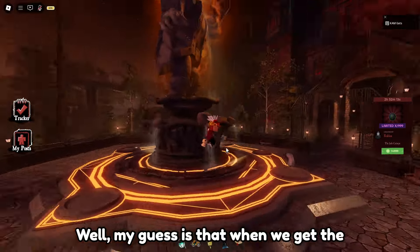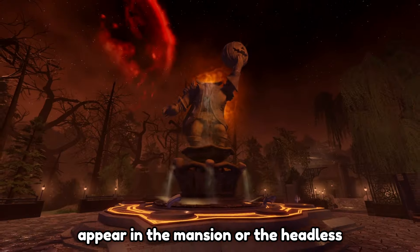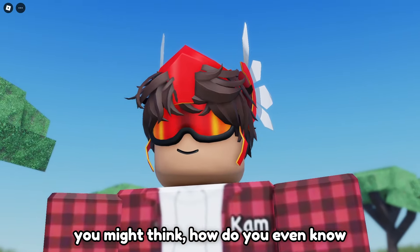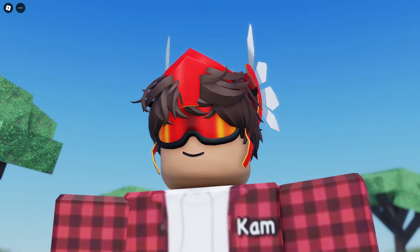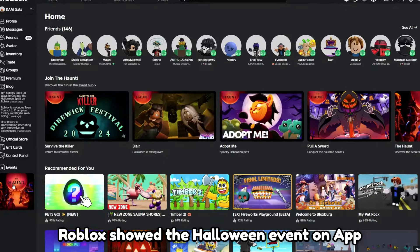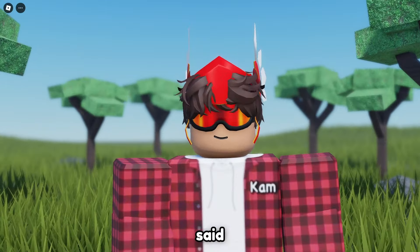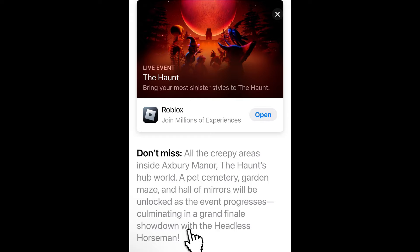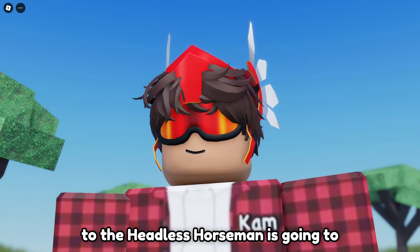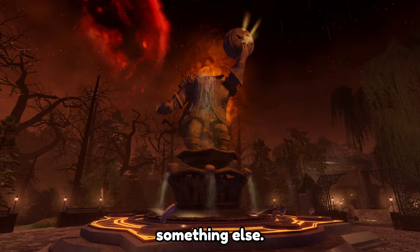My guess is that when we get the last skull fragment, something will appear in the mansion or the Headless statue will open up or something like that. But you might think, how do you even know that there is going to be a boss fight? Basically, the App Store leaked it for us. Roblox showed the Halloween event on the App Store, and in the event description it said, 'in a grand finale, showdown with the Headless Horseman,' which basically tells us that something related to the Headless Horseman is going to happen — most likely a boss fight, but it could also be something else.